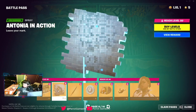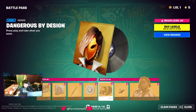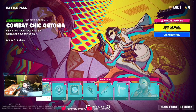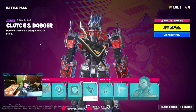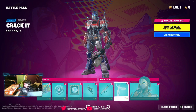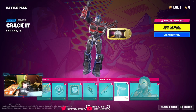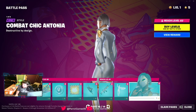Got a picture, spray, back bling, pickaxe — pickaxe looks cool. We have a music pack. We have a contrail, and we have another skin. We have a picture, emoticon, back bling — ooh, I like the back bling, sick. Weapons wrap. We have a safe with a disco ball emote. Very interesting. And we have an edit style for the skin.